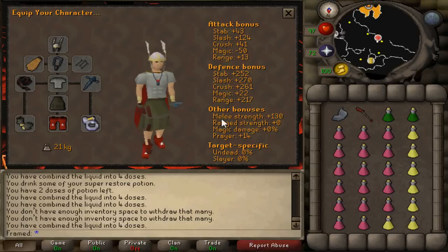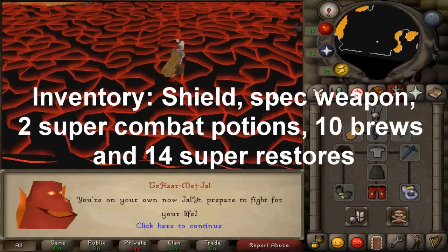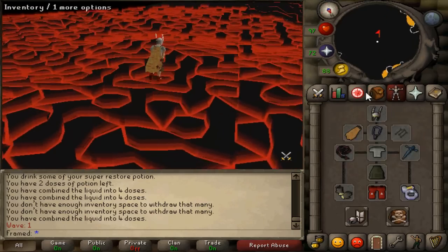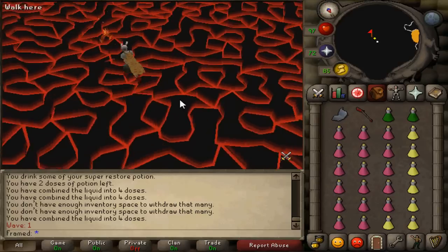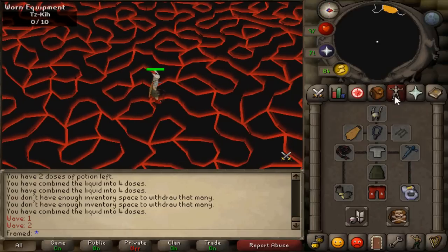For your inventory, I'd recommend a crystal shield and a defender, because you're going to use both — the shield to tank and the defender to get through certain bosses faster. I'd recommend two super combat potions. I took the wrong amount of brews, so I'll put the correct amount on screen at the beginning of the guide, so if you're watching with no sound you'll still know.